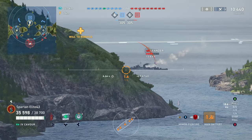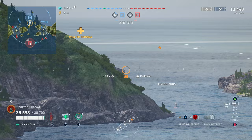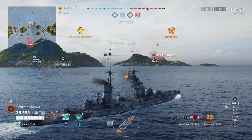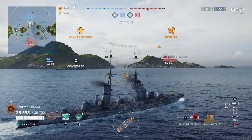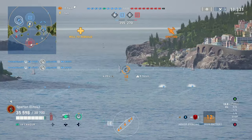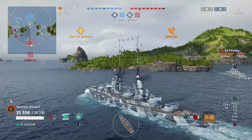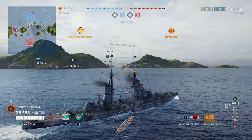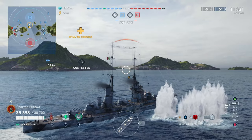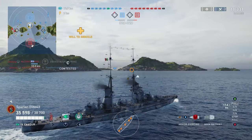That Laga over there is about to have a bad time. Texas says hello and Laga goes down. We take another shot at the Leander just as he went into the smoke screen — probably should have shot just a little bit sooner. We do hit him with one overpen for about 1,300 damage. He wants to shoot back at us, but because we're not currently spotted, he can't.